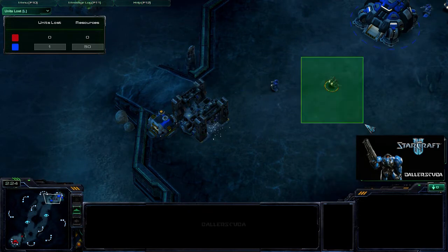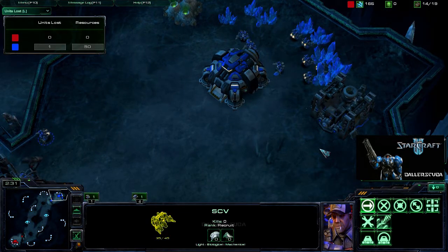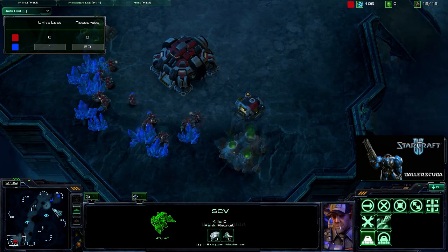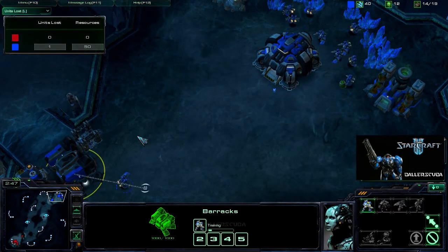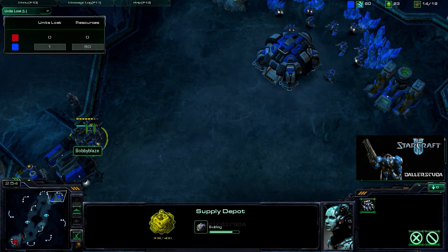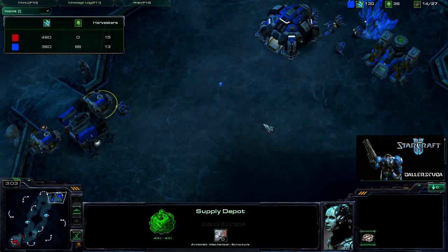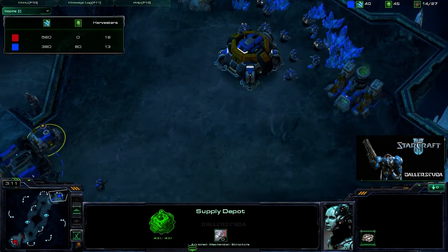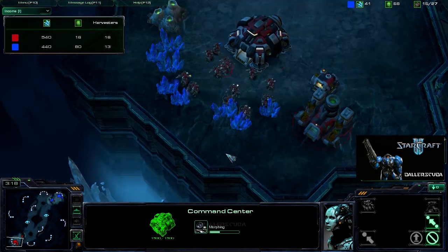I am able to sneak into his base before the supply depot goes up, but he does get a potshot off on me. I did not see the gas. But I was able to see the barracks — nothing out of the ordinary, I thought — because he had sent that second SCV out, which I assumed was to block off on the ramp, although I'm not sure that's a great strategy against a Terran. It was a well-timed refinery, I would say — not too early.